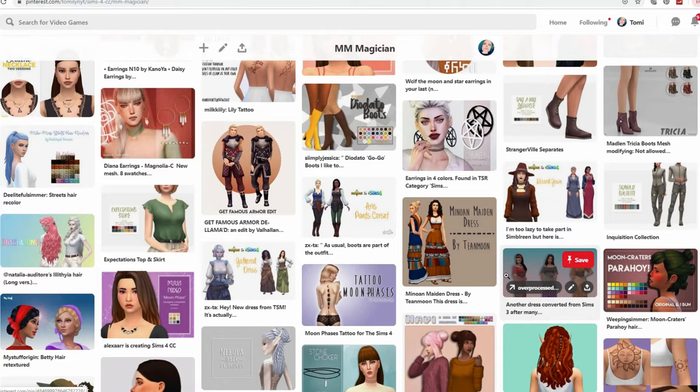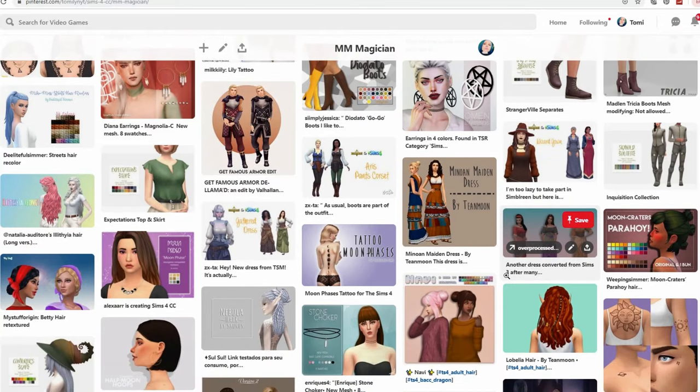Then we're going to jump into Create-a-Sim and look at some of these items up close to see what they look like. At the last part of the video I like to do a little bit of a Create-a-Sim so I can show you guys how I would use some of the items and create some spellcasters for you guys to download.